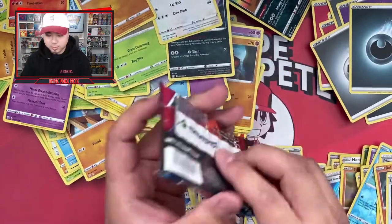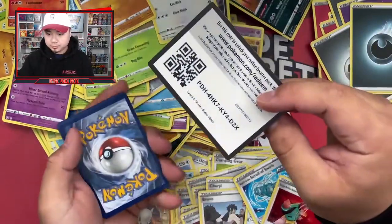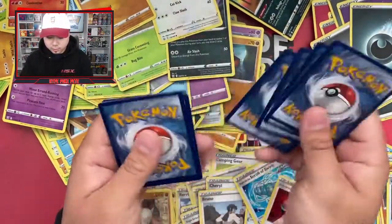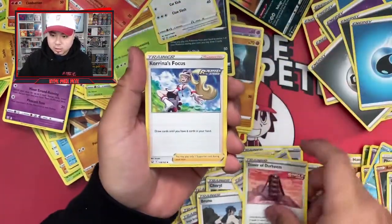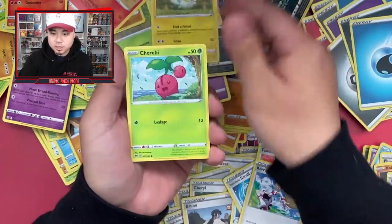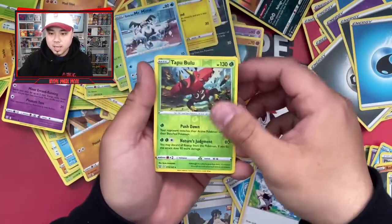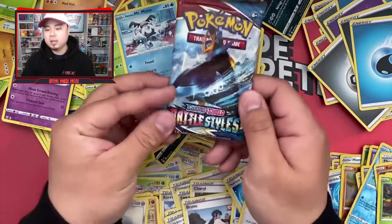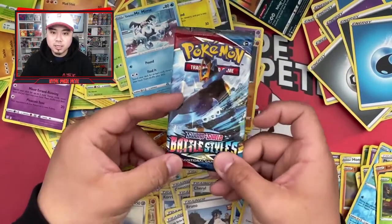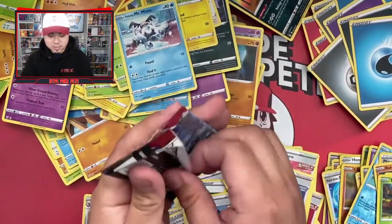Oh my god, these packs are like crushed in there a little bit. Pack thirty-five: energy, Heatmor, Tower of Darkness, Korean Focus, Patch Rooster, Cherubi, Meinfoo, Silicobra, Galarian Mr. Rime, Mr. Mime, Tababulu — and an Aegislash rare non-holo.